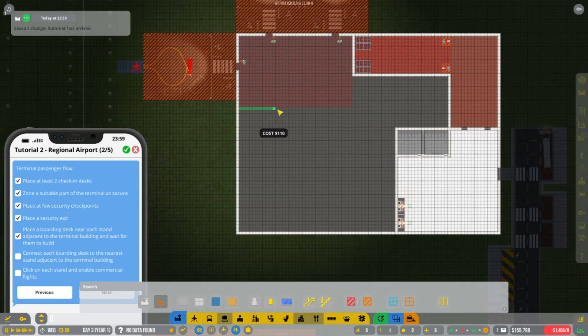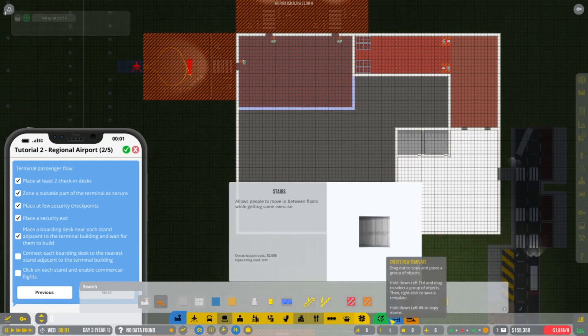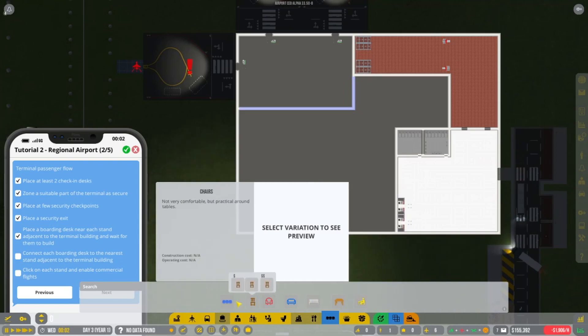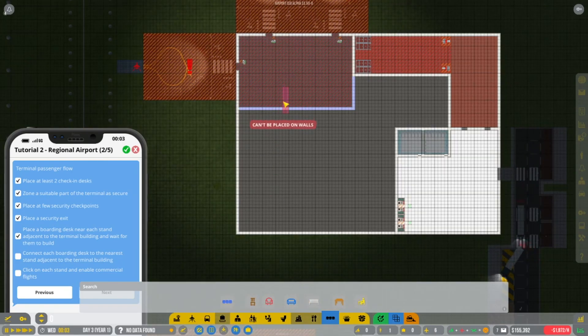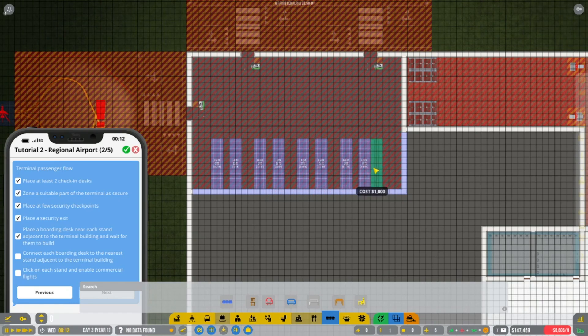Back to our terminal building, putting another wall in quickly just so we know where we are with this. What we do need is now some seating for each gate. There we go — we've got plenty of seating down there now.